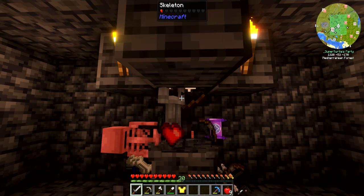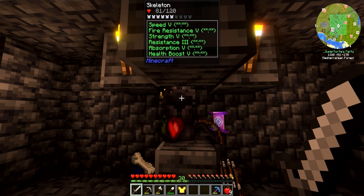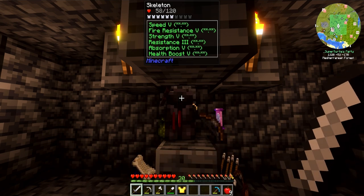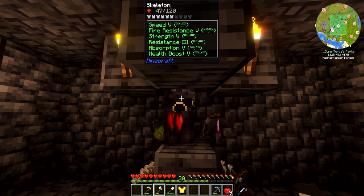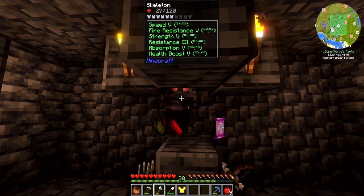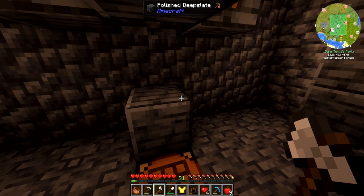This dude spawned in here and he's got 120 health. We're slowly whittling him down but holy crap — he's got netherite pants on! My sword might break before he dies. Yeah, there it goes — the axe is doing pretty good. We got him down to almost dead — let's see what he dropped. Did he drop anything good? No! What the frick dude, that was mean.